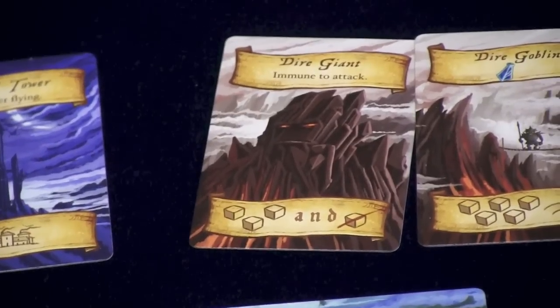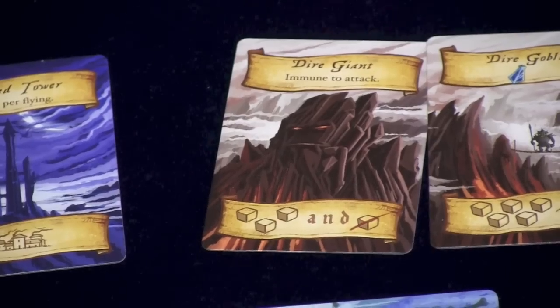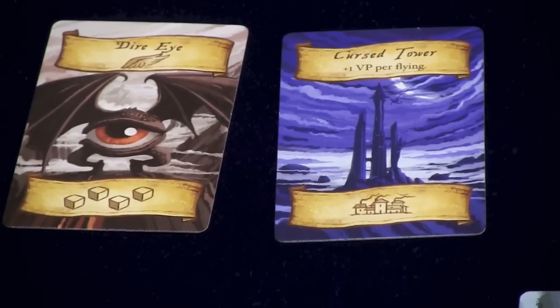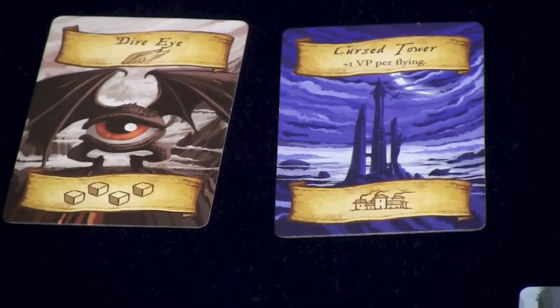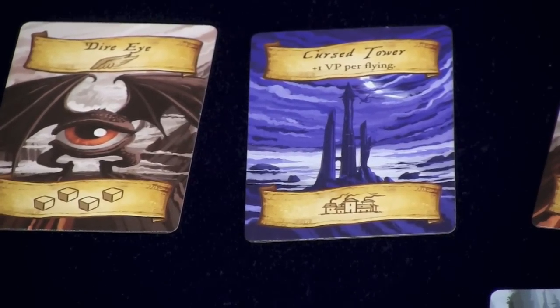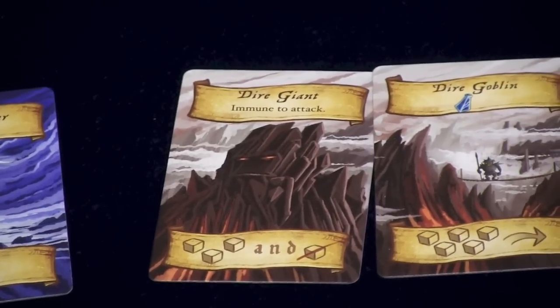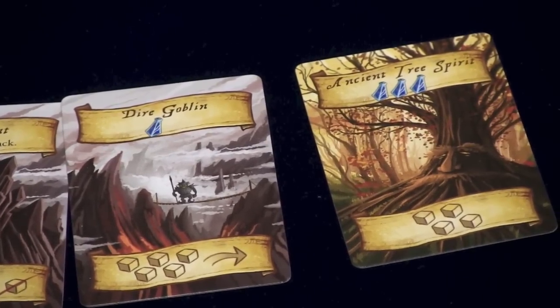Some cards allow you to do multiple things. For example, the dire giant lets you put out three units and kill someone else's cube in the same territory as one of yours. Players also get the top part of each card, which may give a special ability. Like dire eye here shows wings — for each wing symbol you have, you're minus one to go over the seas. The cursed tower gives one victory point for every flying unit. The dire giant is immune to attack. The dire goblin and ancient tree spirit have elixirs, and whoever has the most elixirs at the end of the game gets a bonus of two points.